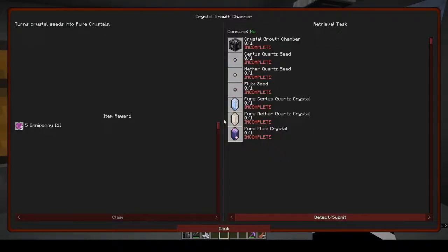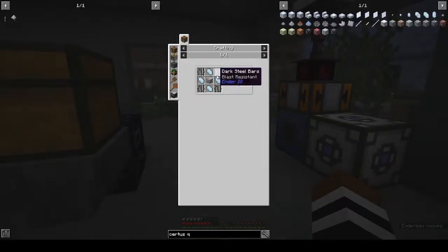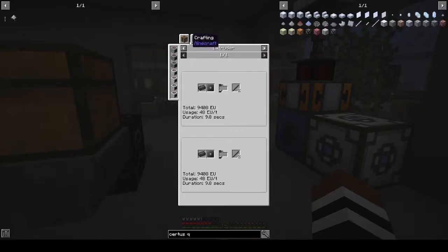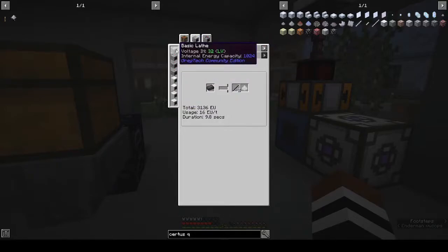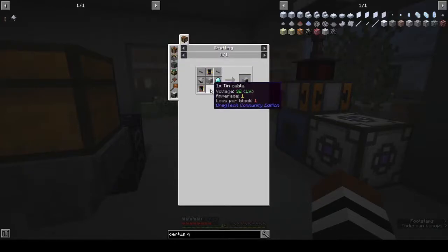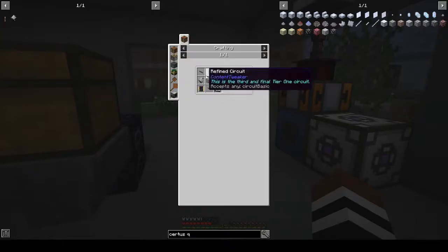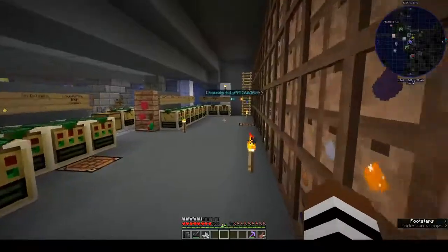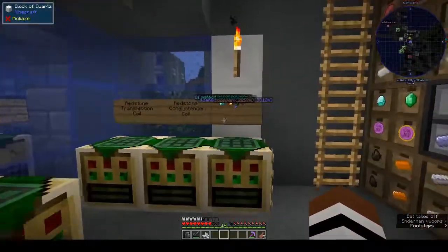We need a crystal growth chamber which needs dark steel, charged certus quartz, machine hull, dark steel bars, and dark steel rods. You get the rods from the lathe. We don't have a lathe or an extruder - those are advanced. A basic lathe - I think we can make that. We've got a piston, a motor, and tin cables.